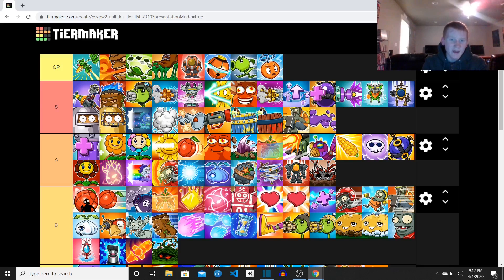Here we have the OP category — pretty self-explanatory. We have Sticky Goop — a lot of people say it's underused, but I'd put it up here because it completely immobilizes enemies. The Leaf Shield just tanks anything. If I had to pick the single most OP ability it would probably be the Leaf Shield. Husk Hop — yeah, that's just a one-shot ability. It's better than in Neighborville, because in Neighborville it takes forever to deal damage. Colonel Corn is just so underpowered in that game.